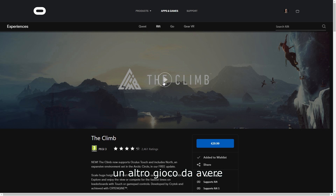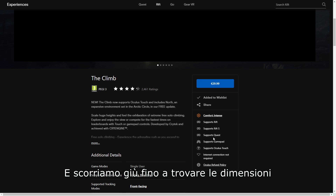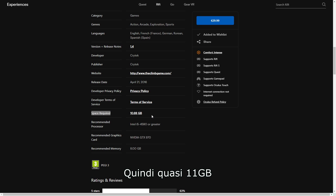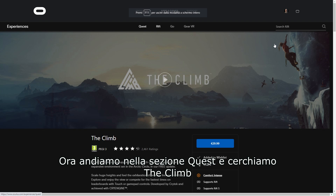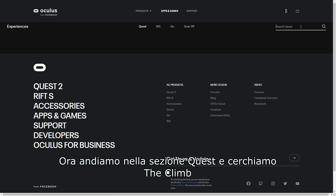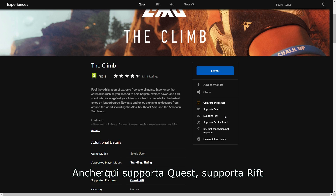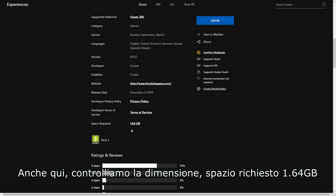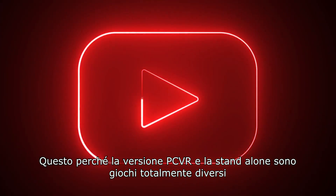Now check this — The Climb, another must-have game. This is the PC VR version page of the game. Here it is: Rift and Quest. We scroll down until we find the file size. Space required: 10.88 gigabytes — so almost 11 gigabytes, and we're talking about the Rift version. Now we go to the Quest section and search for The Climb. Same game, but for the Quest platform. It supports Quest and Rift. Space required: 1.64 gigabytes.